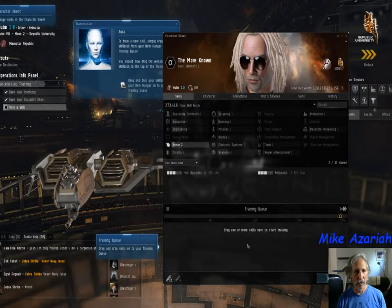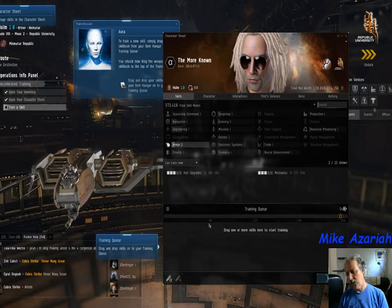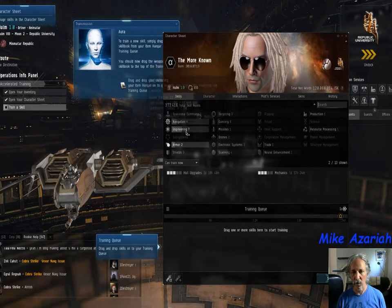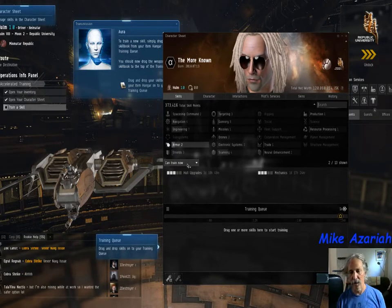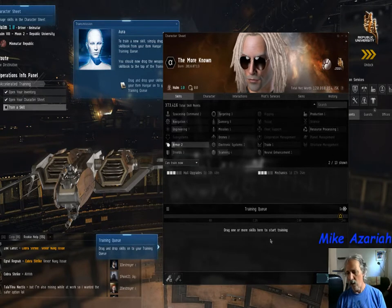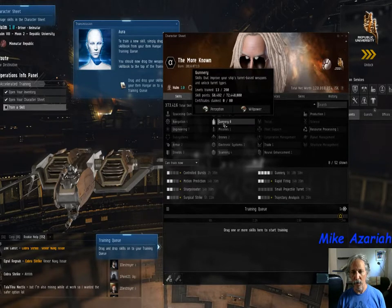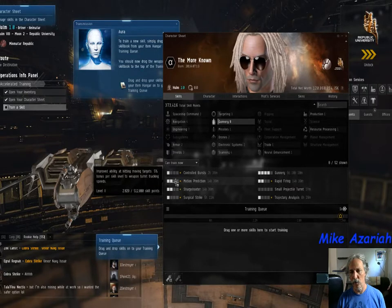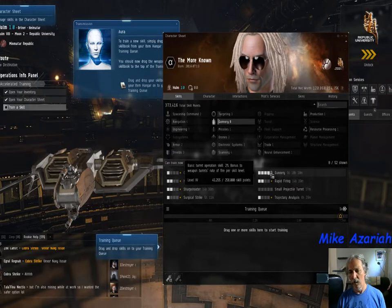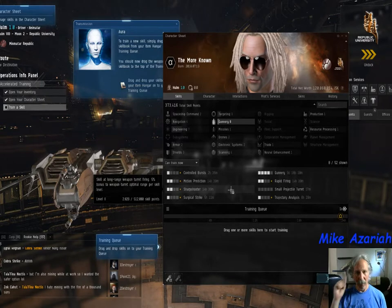If you drag to the wrong section, the book vanishes and it's not training. It was a gunnery skill — they gave you a gun, ammo, and a gunnery skill. In the middle section you can see folders of all the skills, set to what you can train right now. Open the gunnery folder — some skills are already trained, but there's one with absolutely no levels trained. That's the one you just injected and need to learn.